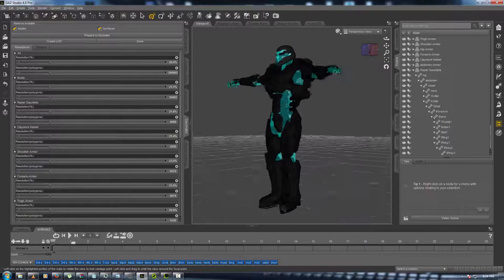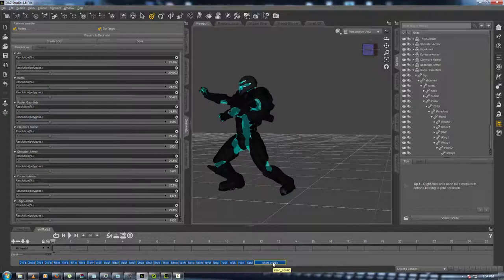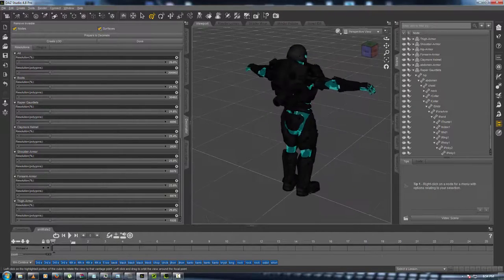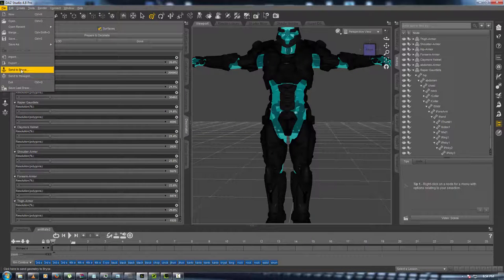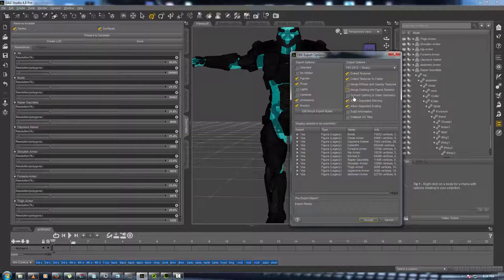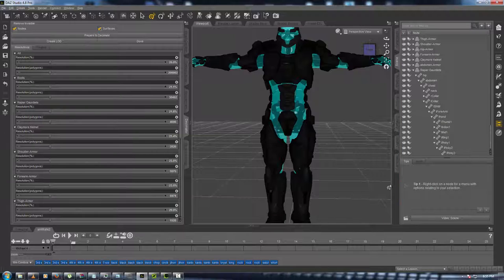Now our character is made — he looks good, he moves good, and he's been decimated down. Now I'm going to go to File Export, call this 'Mech One', and push Save. Everything bakes, just hit Accept and it goes real fast. I'm done. When I come back we're going to be in 3D Exchange.